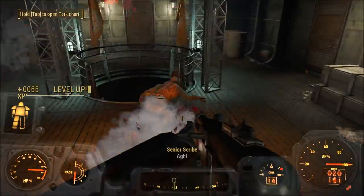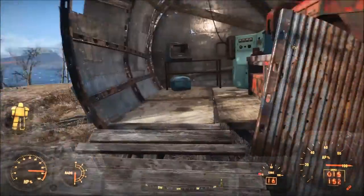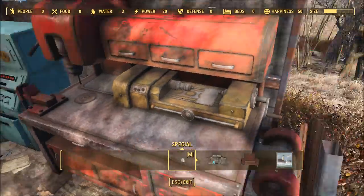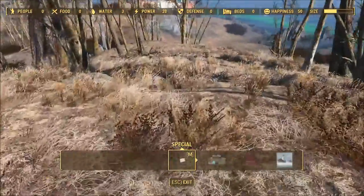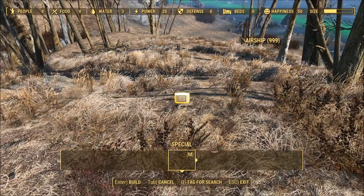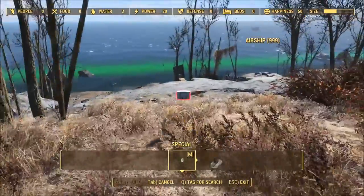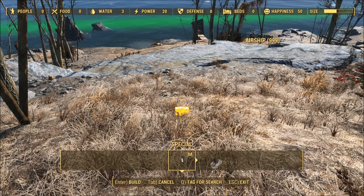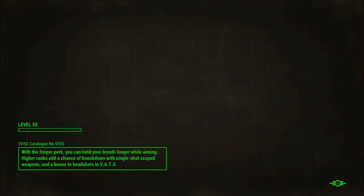I'd be dead if I didn't have God Mode on. Alright, so then you take this thing to Spectacle Island, which is the only place you can build it. Because, you know what? It's an airship. It's the Prydwen. It's huge. Sorta looks like an alarm clock, but it's not.